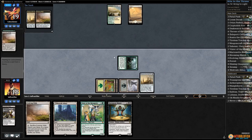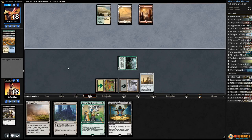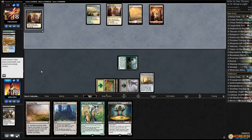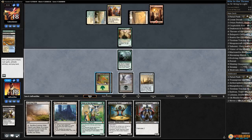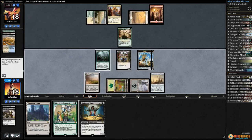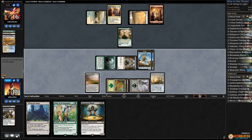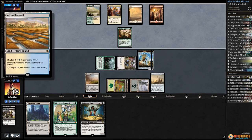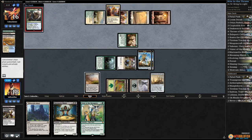Opponent cracks Evolving Wilds and cycles. No idea what's happening across the table — could be a crazy New Perspectives stack. Servant of the Conduit. Weaponcraft Enthusiast, make some servos, play Evolving Wilds, tap to get the drain in, hit for two, pass the turn. Aether Hub for our opponent, Bring to Light x5 — interesting. We know what's happening now. Angel of Sanctions for our opponent, gets the Throne.